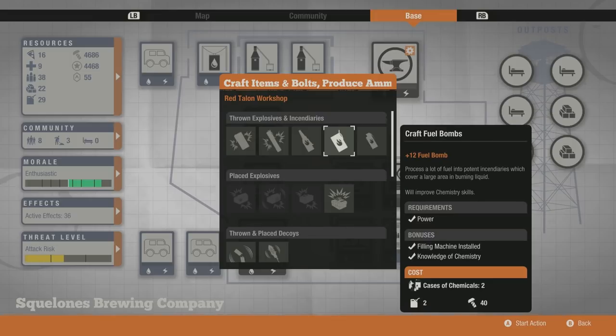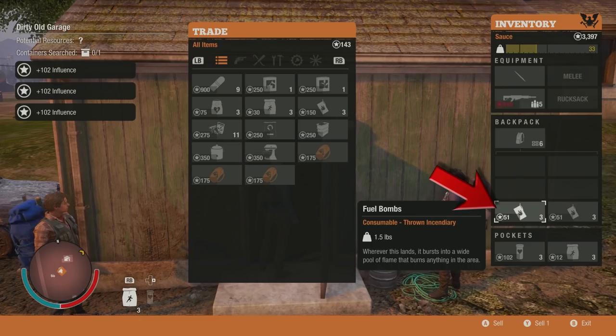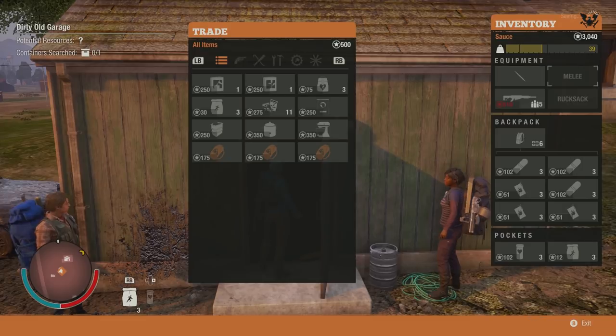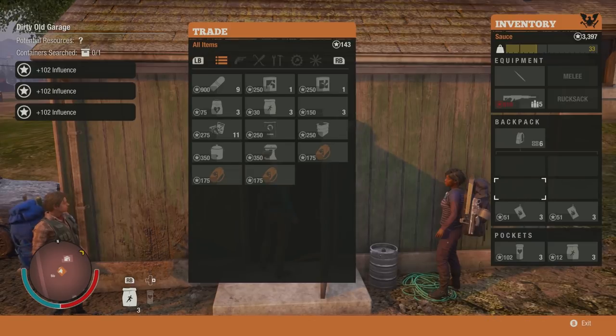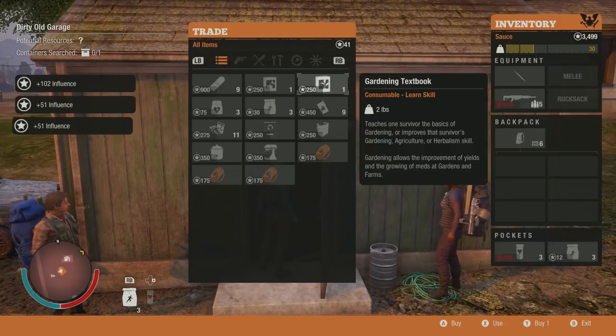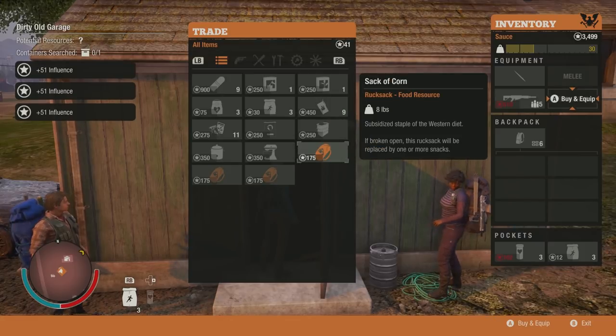The alternative if you don't have a mechanic is to use materials and fuel to create fuel bombs, which require parts, fuel, and chemicals. If you have chemistry and a filling machine mod, you can really increase the amount of fuel bombs you get — going from 6 up to 12. Each fuel bomb sells for 17 influence, so if you can get 12 per craft, that'll add up pretty nicely. Remember there's a lot of room for your own creativity here — I've given you what I think are the best or very good options, but you might be able to find a better idea. What I'm giving you is the primary concept.